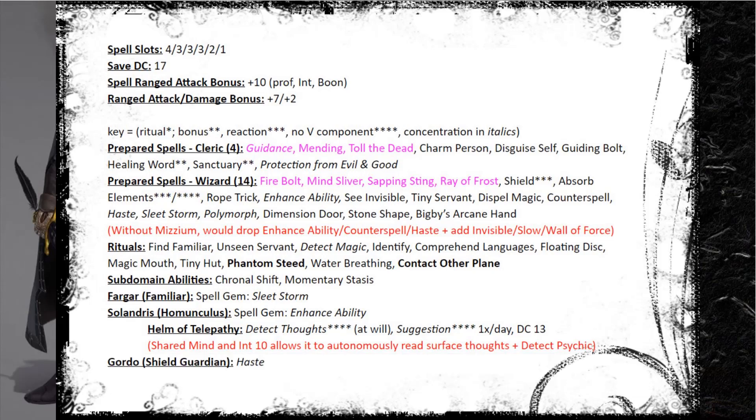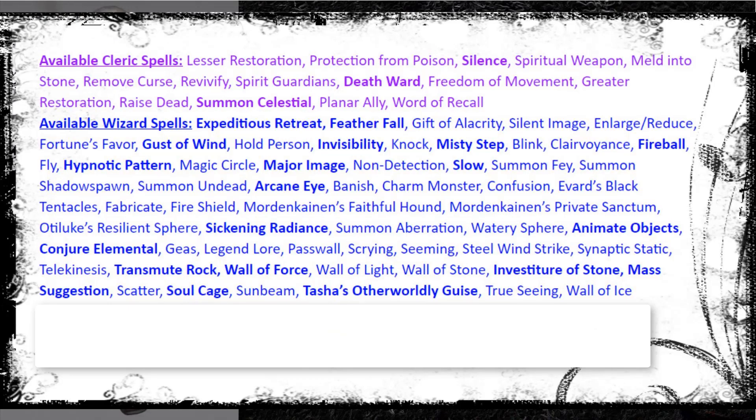In my Shield Guardian I have Haste loaded. It's suboptimal - it probably should be Polymorph - but I like making things fun for my party. Haste on a Paladin is actually pretty good: that extra AC, extra move, and extra attack are all fantastic. I might also have him cast Haste on me so I can get a Haste Action Hide to go with my obscurement. Because I have the Mitzium I also keep a list of available Cleric and Wizard spells I might want to cast - a huge list with key ones in bold - giving me elite versatility to cast any Cleric or Wizard spell at up to sixth level.